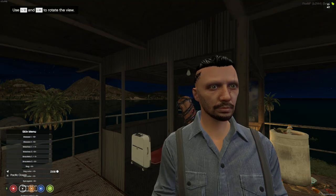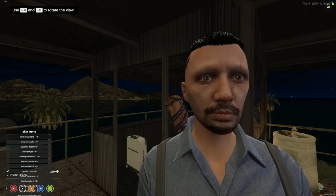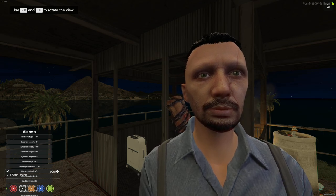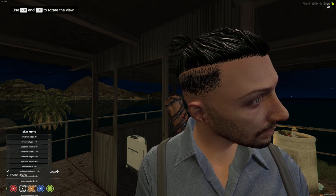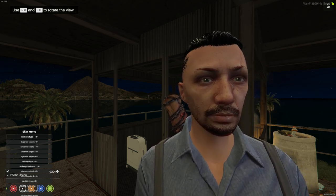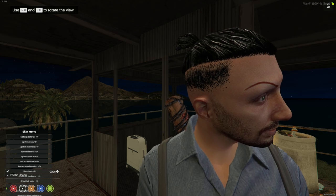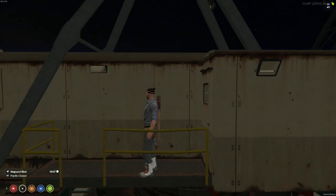One last thing before you finish — make sure your character actually has eyebrows. This is a step always skipped by new players. Go down to eyebrow size and move it up; ten is the max and the easiest way to see them. Now you have eyebrows. Go through and select whatever eyebrows are appropriate for your character, then hit Enter and you're good to go.